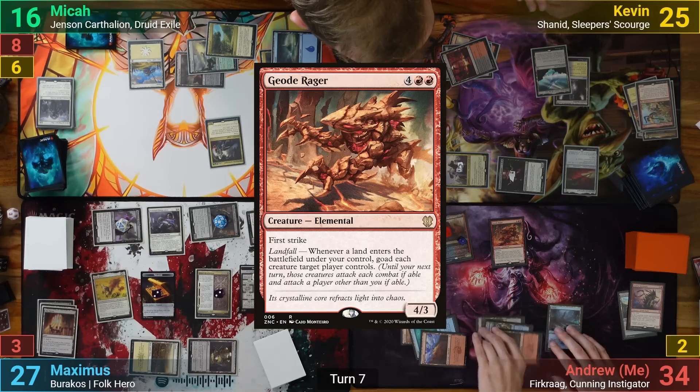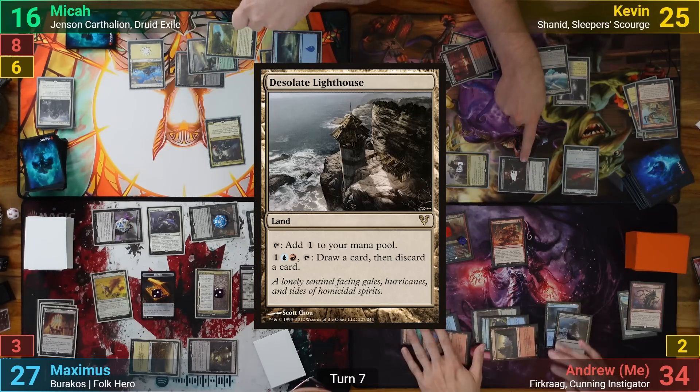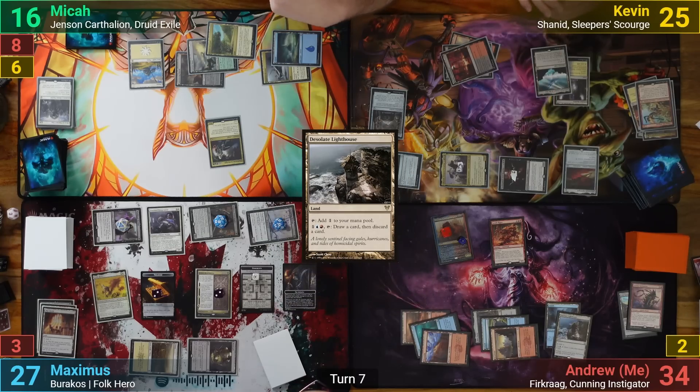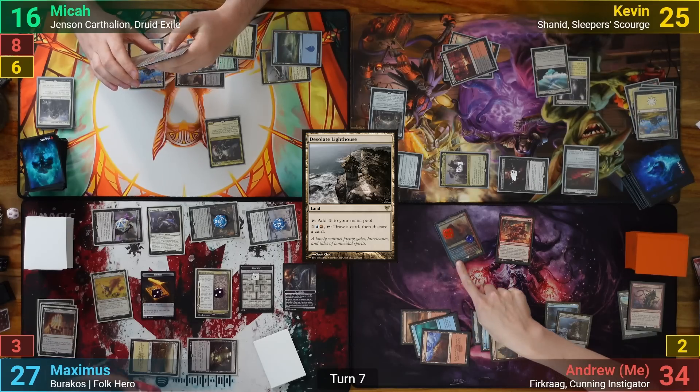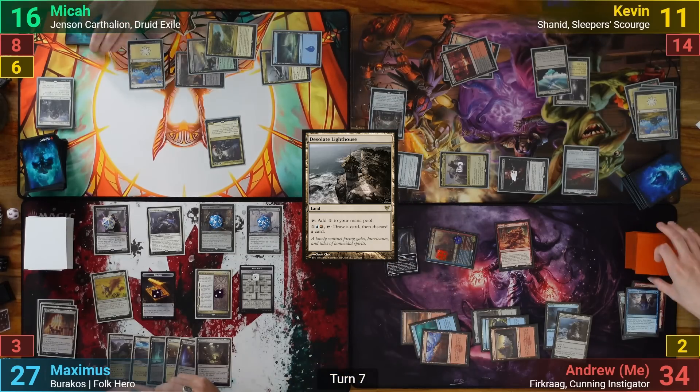I play a Geode Rager in my main phase and follow up with Desolate Lighthouse, goading all of Kevin's creatures to attack with the Geode Rager's landfall ability. For attacks, I swing Furcrag at Kevin for 14 in the air, grabbing the initiative and going to find a basic as well. I then pass after that.